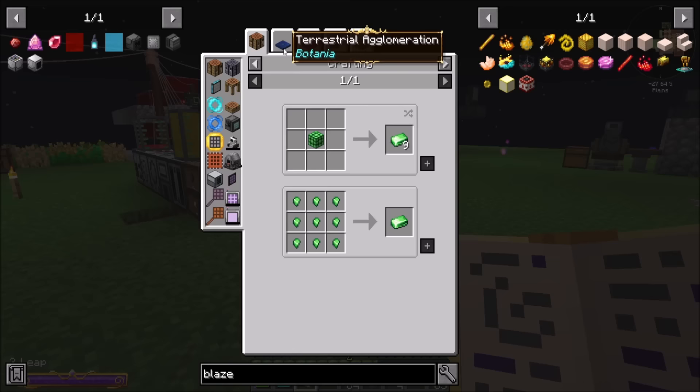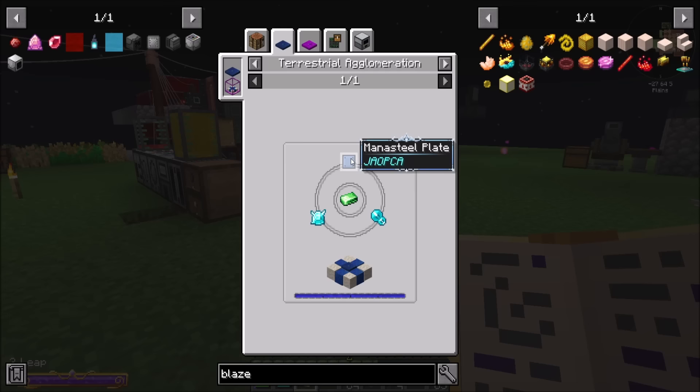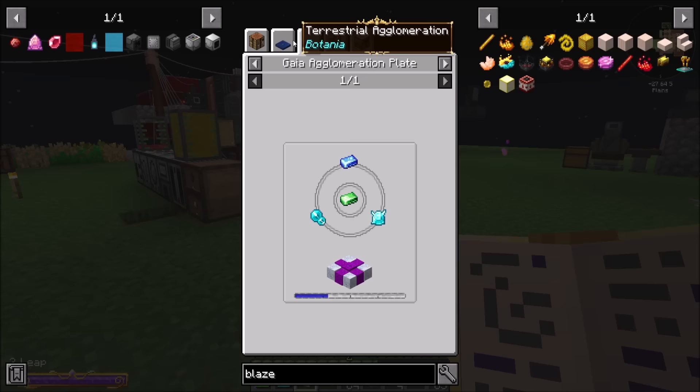Pretty standard process. Mana diamonds are standard, mana pearls are standard, mana steel plate — we've obviously made those before. I don't know if there's an industrial agglomeration factory. Oh, interesting. That'll get me terra-steel with a decent amount of mana. So technically terra-steel is in range of possible for me.